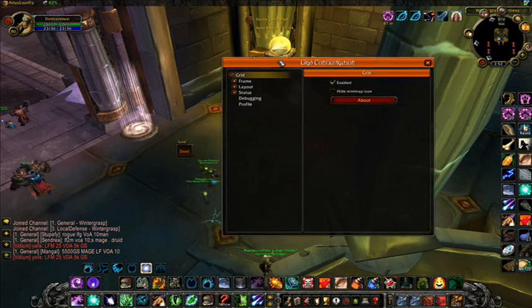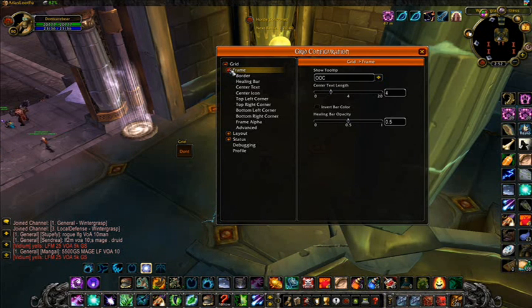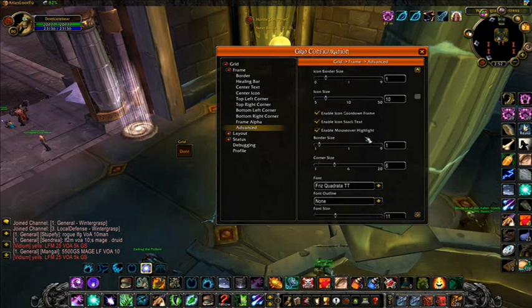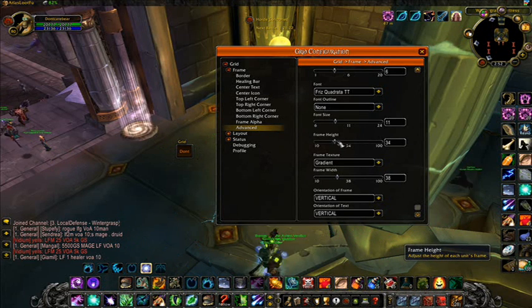Open Grid on your minimap and expand the Frame section of Grid, then click Advanced. Find Spacing and set it to zero, as less space means less movement. Set the icon size to 10 or 11. Set the frame height to 34 and the frame width to 38. You can make it bigger and change the shape of it. You can also add mana bars by downloading Grid Status Mana Bars.